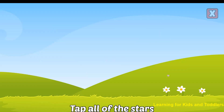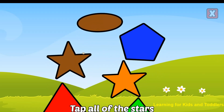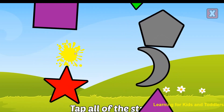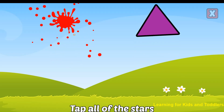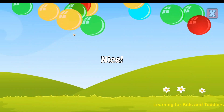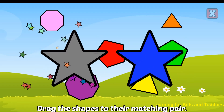Tap all of the stars. Drag the shapes to their matching pair. Star. Nice!